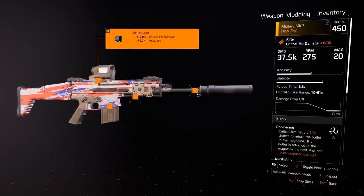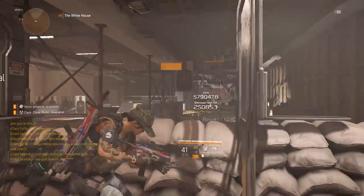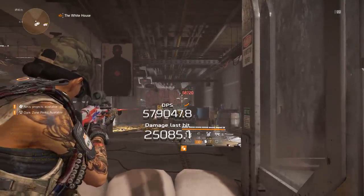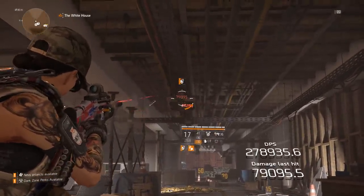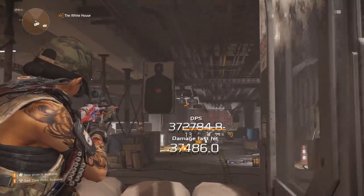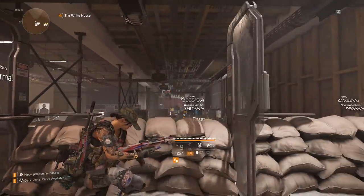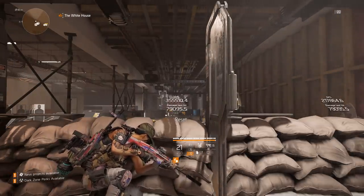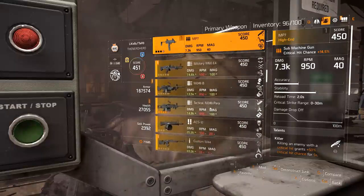I have critical damage on my reflex sight and accuracy on my barrel. Accuracy is especially important on guns like the MK17 or any rifle because you want to be as precise as possible — you're using these weapons at longer ranges and need to hit consistent headshots. So basically, on SMGs and rifles, you want as much crit chance and crit damage as you can get. On assault rifles specifically, I like to go for accuracy so when I let it fly I can hit as many shots as possible.